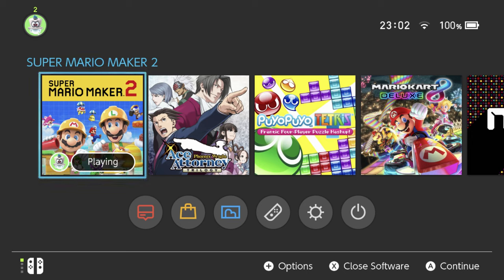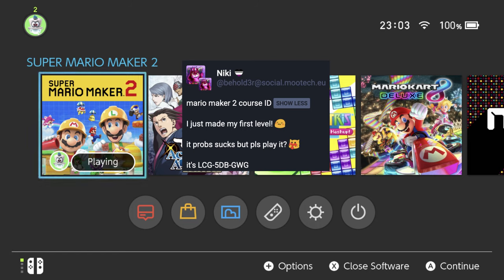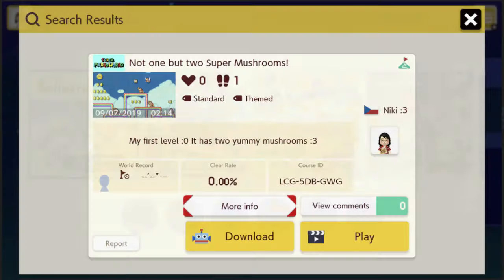Hey there everyone, this is Danielle playing another Super Mario Maker 2 viewer level. This time it's by Nikki, who is a cutie. She says it probably sucks, but I don't believe that because she's cute and probably makes good levels, and I'm looking forward to seeing it. The course code is LCG5DBGWG and I've already entered it in.